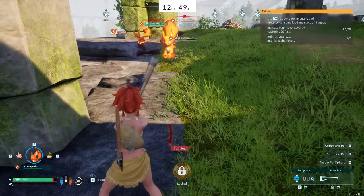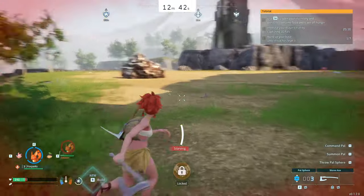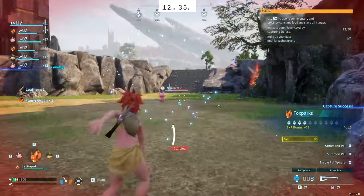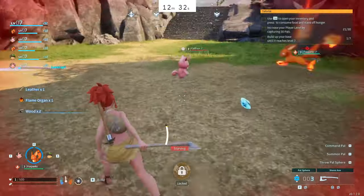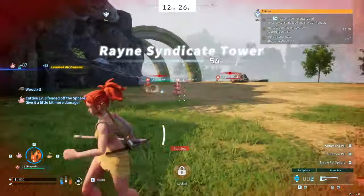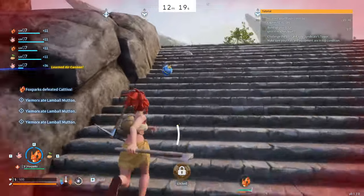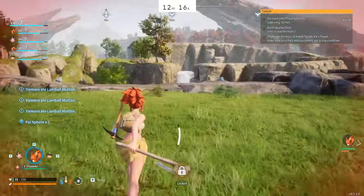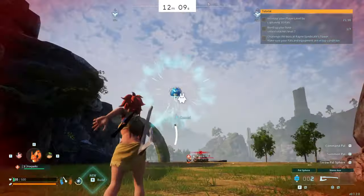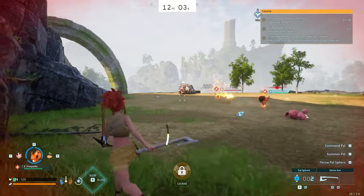Basically doing the same thing until my Fox Spark hits level eight. This run was getting very tight with time. I was low HP - I thought I got hit by the Fox Spark, but I was so focused on getting to the syndicate tower that I completely missed that I was hungry. This is where those berries come in. We consume so much of our hunger bar both for the pal and yourself. But once I knew it wasn't a Fox Spark hitting me but my own hunger, I went back for it - and if I didn't do this I don't think I would have made this run.